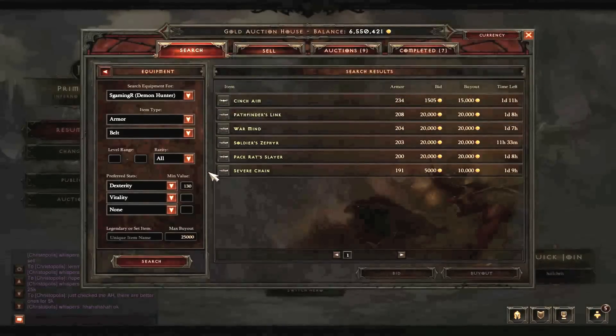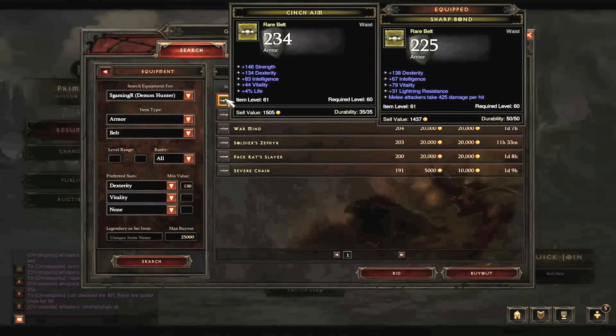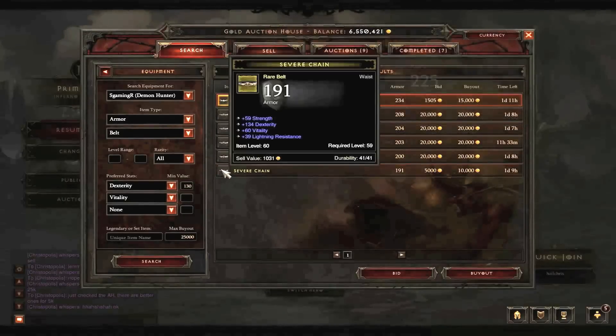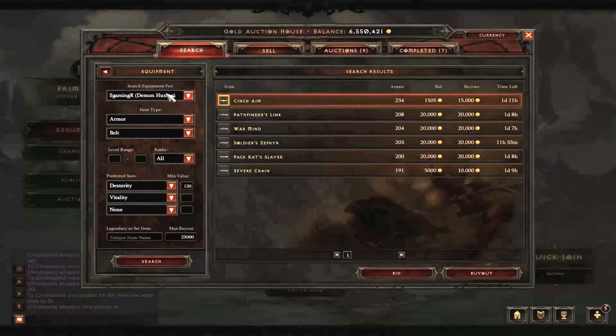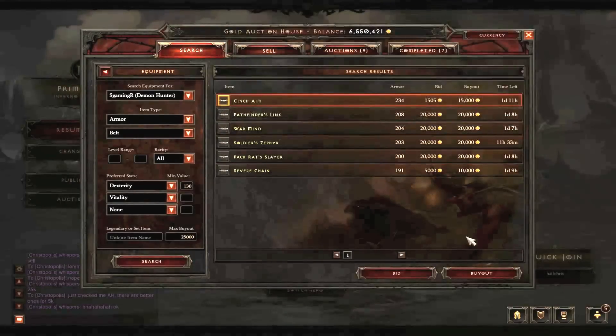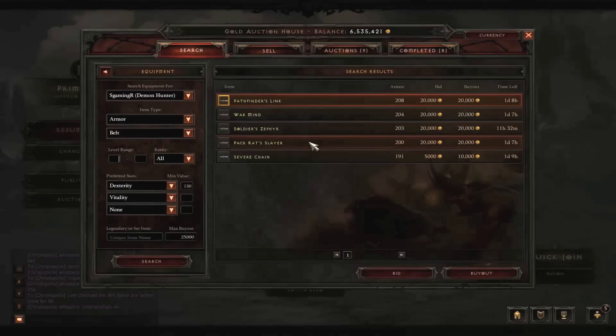This is one I can honestly say I'm not too sure about, but comparing Severe Chain to Cinch Aim - these have 40 more armor, these have the 4% life which can work out to be more beneficial, and the same exact dexterity. Although this has lightning resistance, lightning is quite easy to dodge actually. I would just go ahead and go with these. Let's move on to the next piece of equipment now.